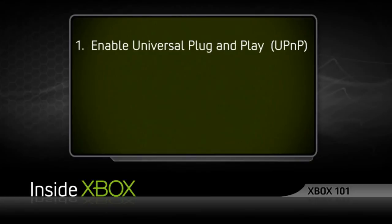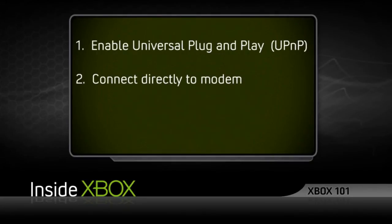One, if your router includes a Universal Plug and Play option, make sure that's enabled. Two, you can always connect your Xbox 360 directly to your broadband modem, bypassing the router altogether.